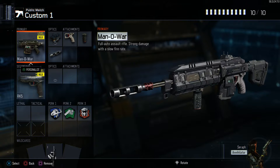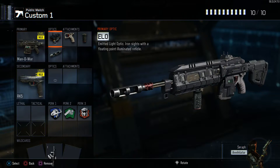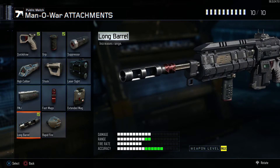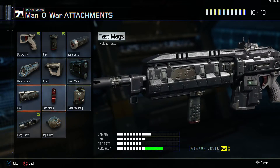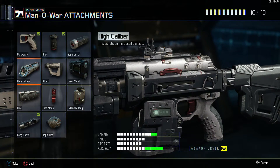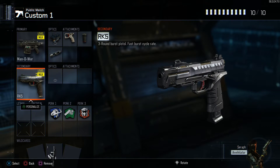Next up we have a slaying assault rifle class. The Man of War is definitely in the top two assault rifles in the game, so be sure to use it. I've got ELO red — the red dot sight obviously works too. Quick draw to snap targets, grip to control the recoil, and I use long barrel. It's a really good attachment for this weapon, but feel free to use rapid fire, fast mags, extended mags, or high caliber — all really good options. Got a secondary for when I run out of ammo or I'm in a close-range gunfight.